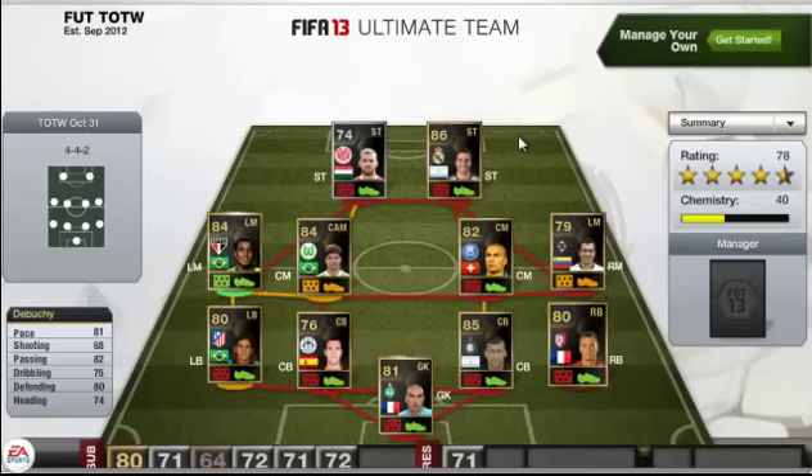Bonjour, this is LukaGigiPaz back with another FIFA 13 trading tip. This method uses discard informs from the Team of the Week. You've got to look at the Team of the Week and spot some players which you might think are discard players.